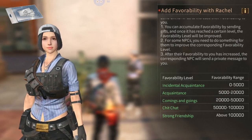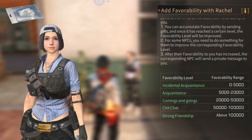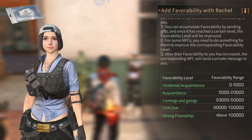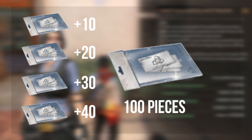You can accumulate favorability with an NPC by sending gifts, and once it reaches a certain level, the NPC will send a reward mailed to you. Reaching incidental acquaintance of 5,000 gives 10 formula shards; 20,000 gives 20 shards; 50,000 gives 30 shards; and 100,000 friendliness gives 40 shards — a total of 100 formula shards overall.